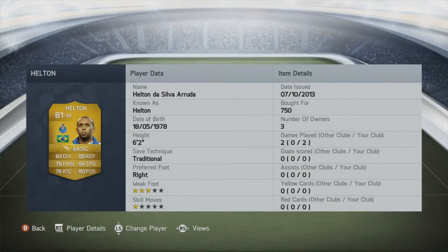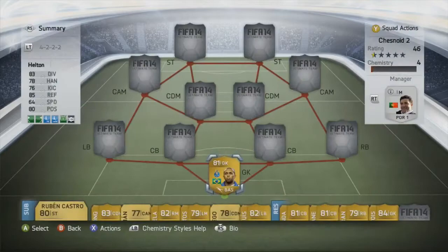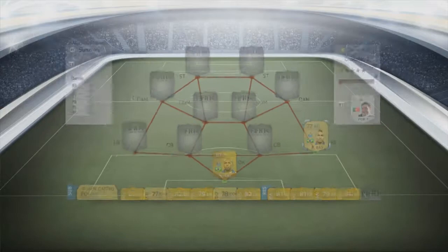In goal we're going to have Helton. He's Brazilian, plays for Porto in Liga Portuguesa — 83 diving, 85 reflexes, and 80 positioning are his standout stats. An extremely good goalkeeper. I've only played two games with this squad so far, but Helton has been very impressive — kept two clean sheets. 750 coins paid, a very nice price.